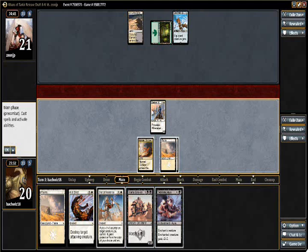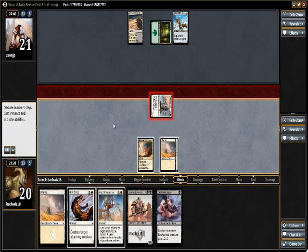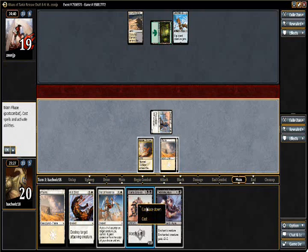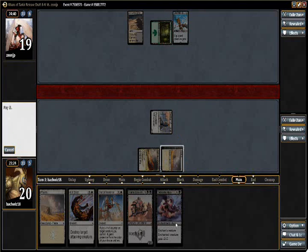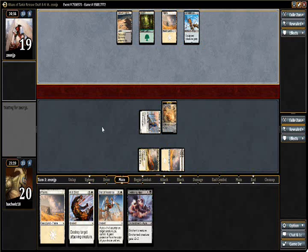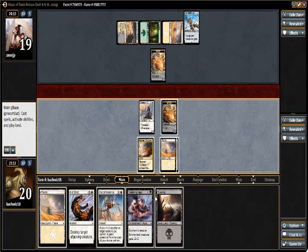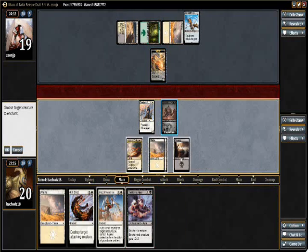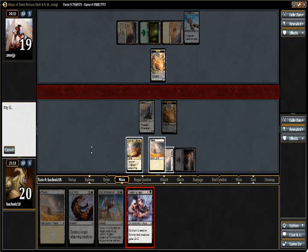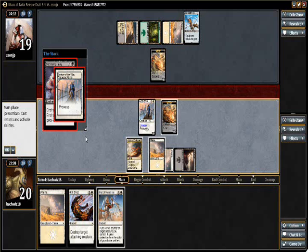I think we're actually going to get pretty far ahead here. This is the exact scenario where Debilitating Injury is insane, especially because he has the Ghost Fire Blade. If we can close the game fast enough, it's almost like we force him to mulligan. Once we get to trigger our prowess, which is just icing on the cake. Next turn we get to attack with Feat of Resistance up and un-morph.